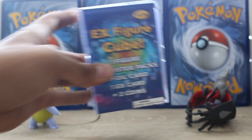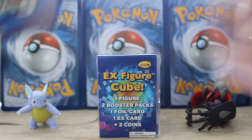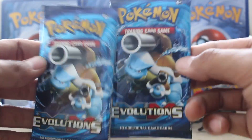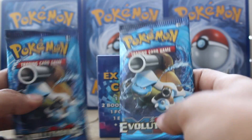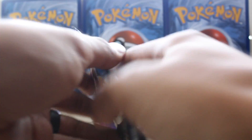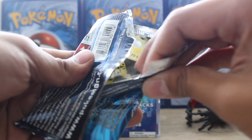I will be opening the booster packs first. Let's just get these bad boys slapped open — one there, two there. Two Venusaur packs and from within we've birthed two Blastoise. Leave down in the comments below if you like seeing these random videos as much as you like seeing the scheduled videos.